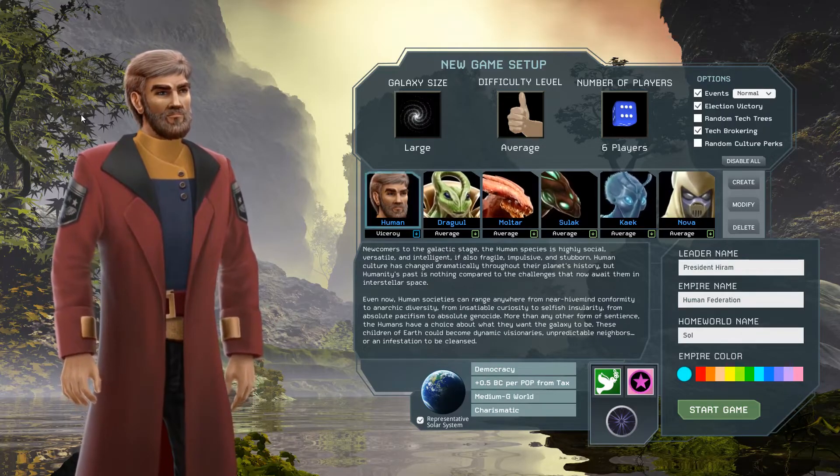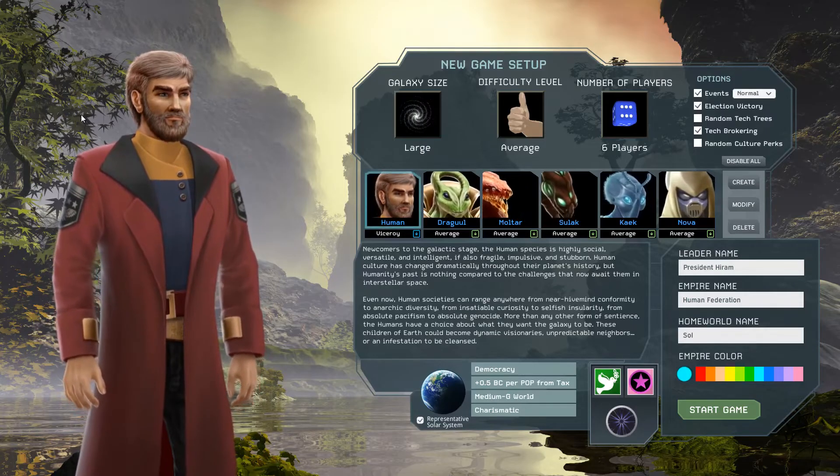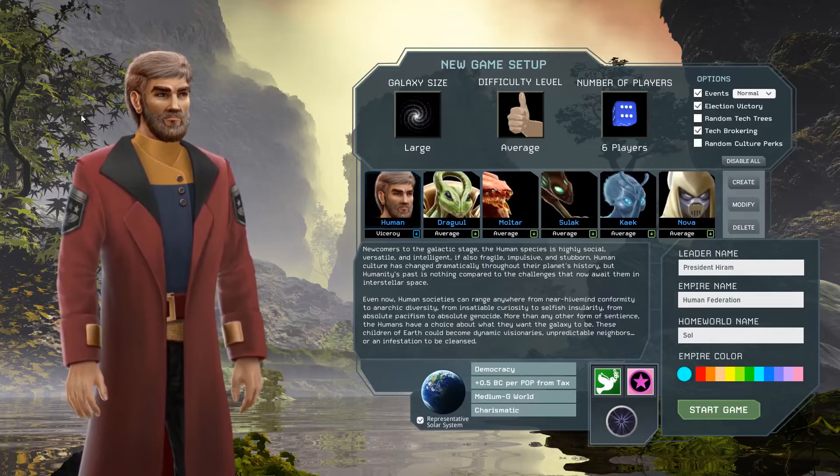Depending on your difficulty level and your randomized galaxy composition, you may not be able to find any ideal planets nearby, and if you do, they may be guarded by a galactic space monster.